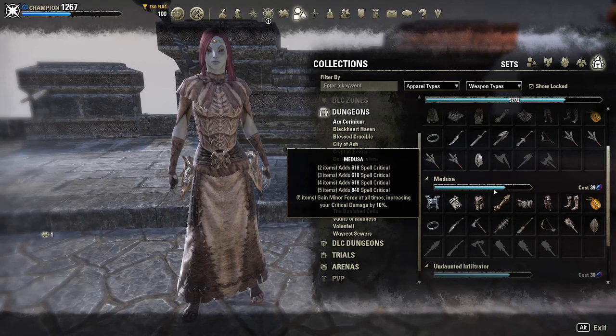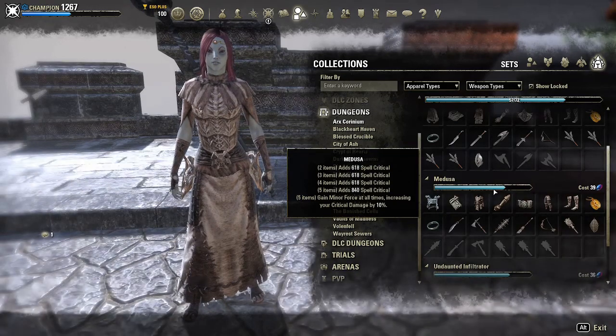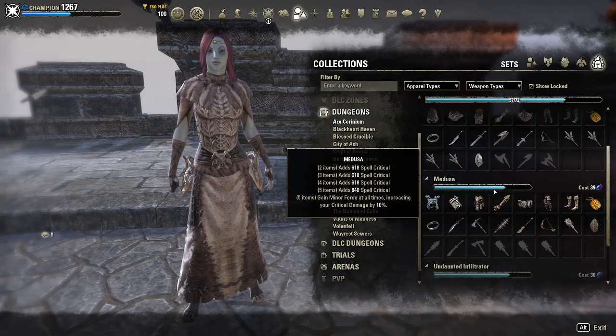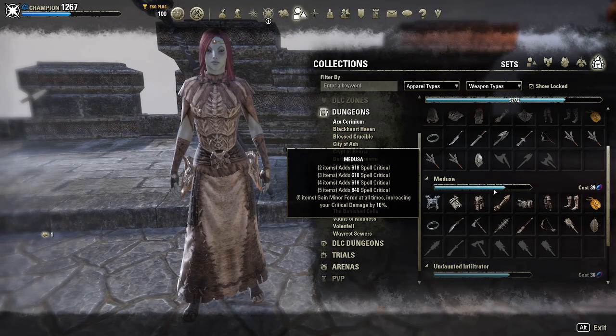This set gives the following benefits. At two items, it gives 657 spell critical. At three items, it gives 657 spell critical. At four items, it gives 657 spell critical. And at five items, it gives 892 spell critical and grants minor force at all times, increasing your critical damage by 10%.